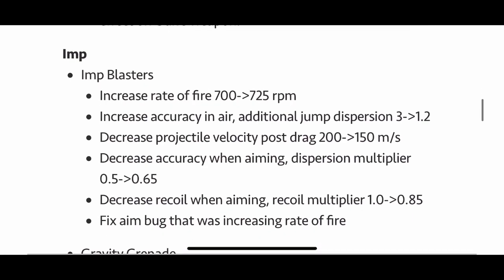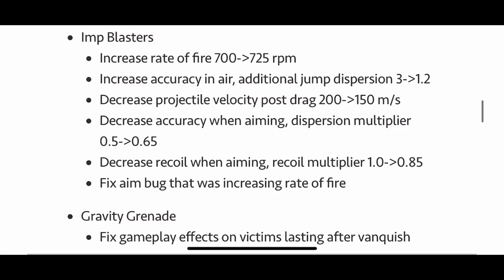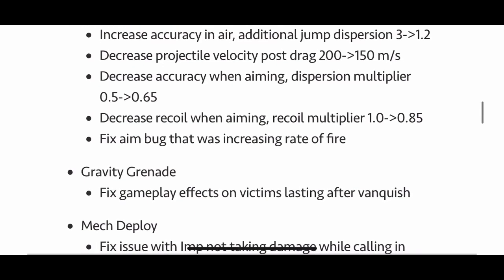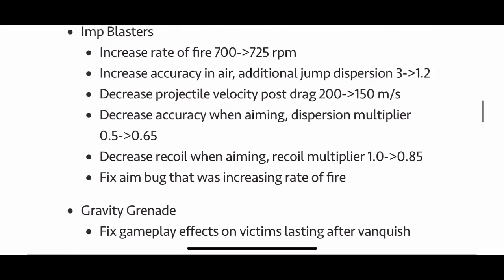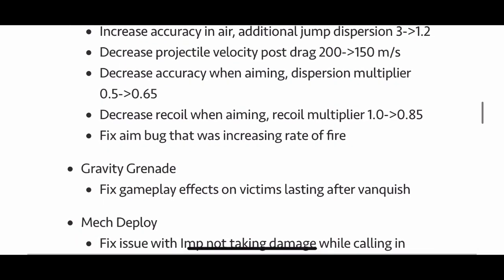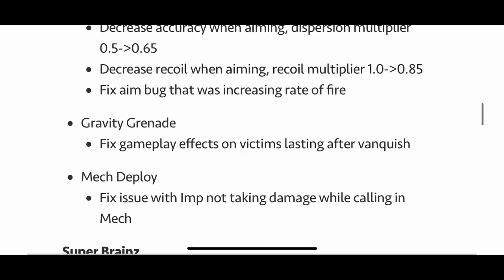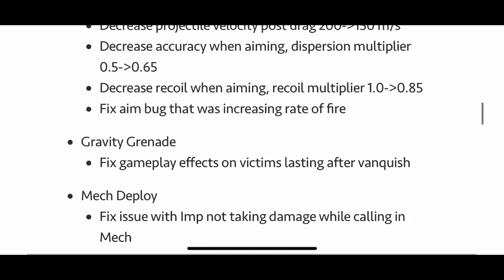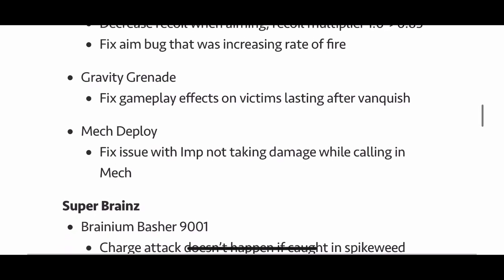Imp — the Imp Blasters: fire rate has been increased from 700 to 725, increased accuracy in the air, so we're going to get a lot of jumpy Imps now. Decreased recoil when aiming — that's the big one, so you shouldn't get as much recoil with the weapon now. Fixed an aim bug that was increasing rate of fire — I just released a video on that and apparently they patched it in one day. Props to PopCap.